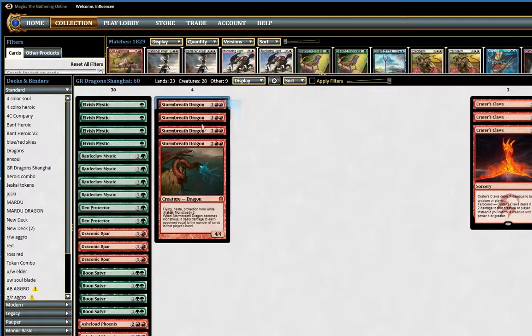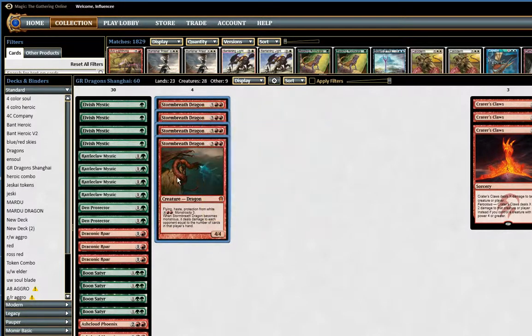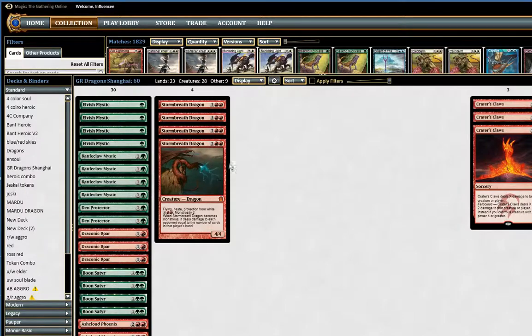For creatures, we have four Stormbred Dragons. This is just one of the best dragons ever printed. Pro-white — anything that says protection from a color is usually pretty good. Late game you can go Monstrous and it becomes a 7/7 that deals a bunch of damage. It's got Haste, so on turn 5 or as early as turn 3 you can just attack for 4, attack for 4, and by then they're probably pretty dead.